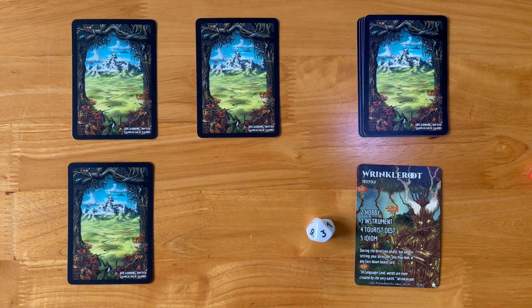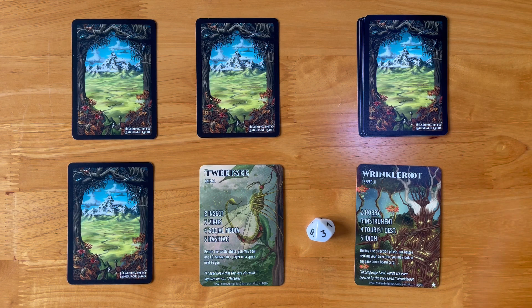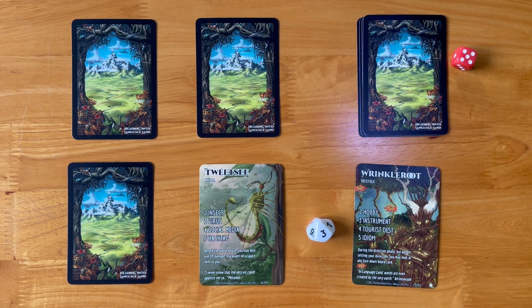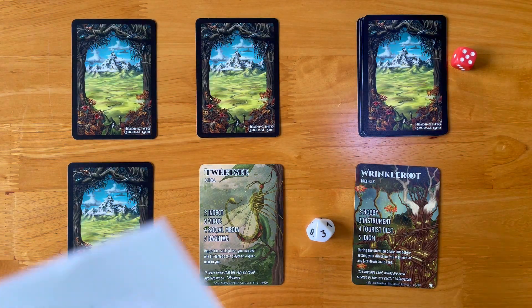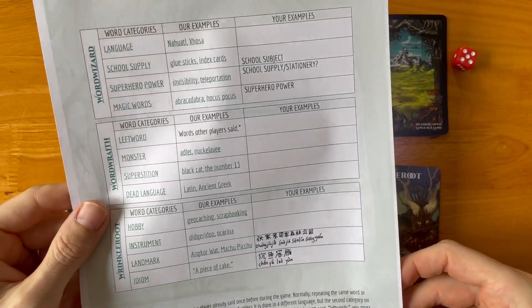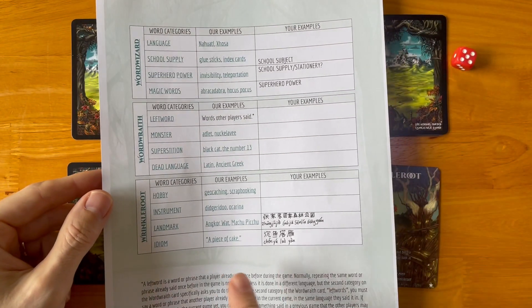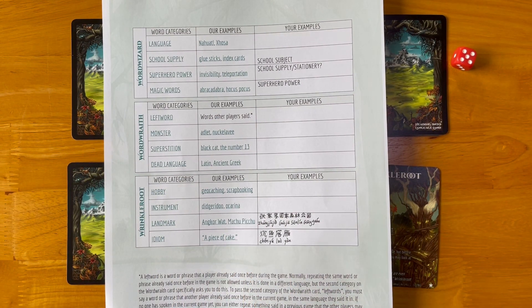I want to move to here — it's an enemy. I rolled a five, so I should say an idiom in order to attack and destroy this character. I'm going to look at my study guide which comes with the game in electronic form; you can print it out or work with it on your computer or tablet. An idiom came up in my last solo game, so I've researched it and written it down: 'chen yu lu yan,' which means sinking fish and falling geese — it's meant to describe extreme beauty.